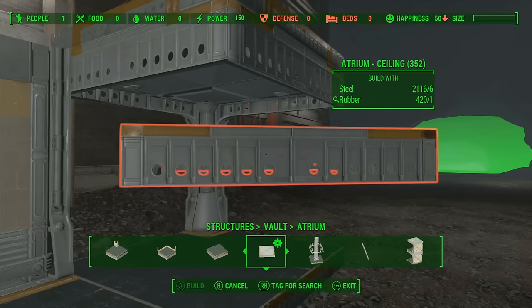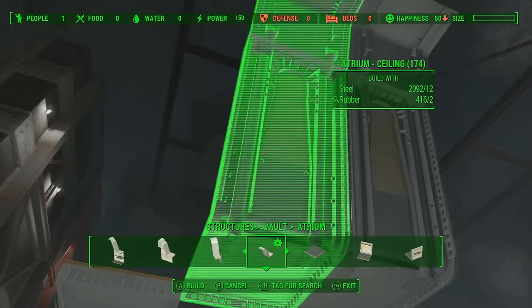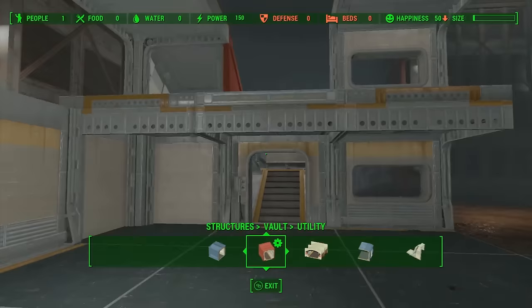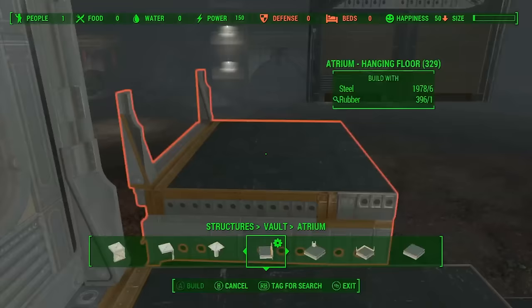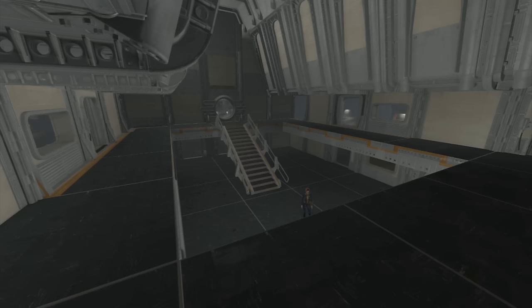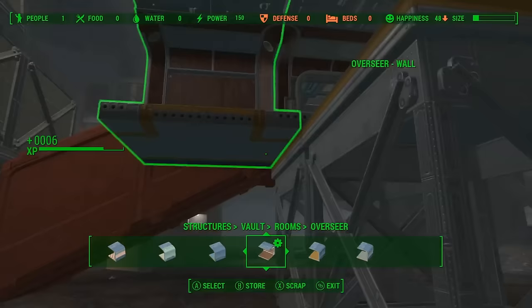One problem with the Vault-Tec Workshop is that if you need to change something later on, snapping can be a huge issue. So I'm very happy I made it quite small. The atrium itself is a very tall building with two floors, so we can have plenty of access to rooms elsewhere — such as accommodation on the second floor and facility access on the bottom floor. We're able to use some of the hanging floors to make a really nice-looking, sturdy structure. Here is the finished atrium. We've got access to the Overseer's Office at the back, as well as facility access on the floor and domestic at the top.